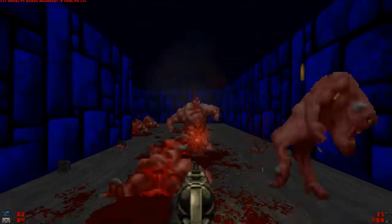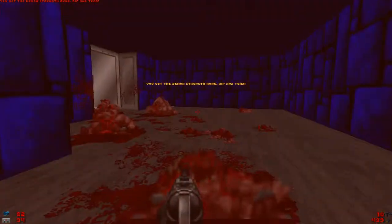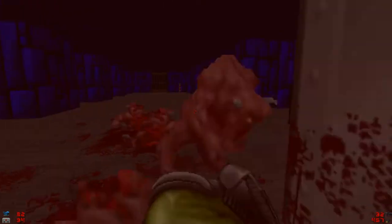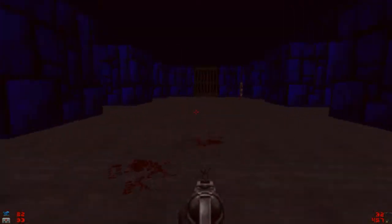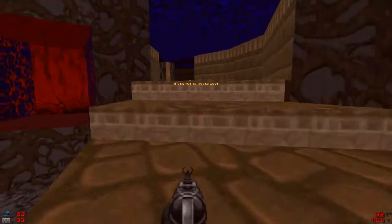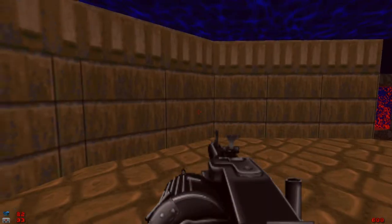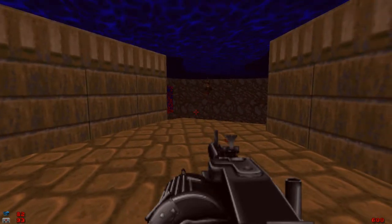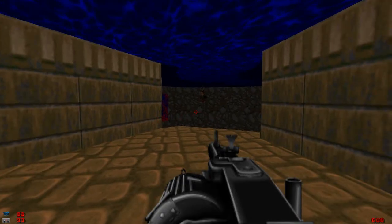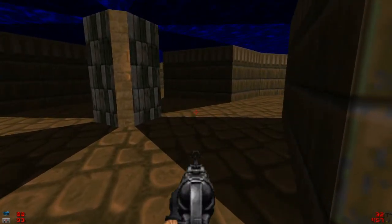Okay, two more. There we go. Now, if memory serves, this place also has a secret. Yes, it was. And this is the other special weapon available only on this level — this is your upgraded version of the chain gun. It's just way better, and it consumes ammo like crazy.